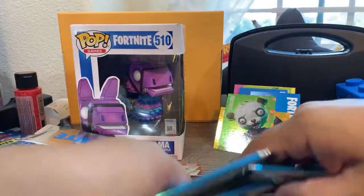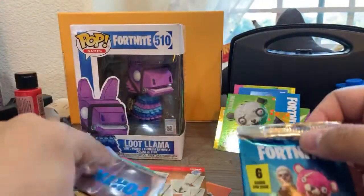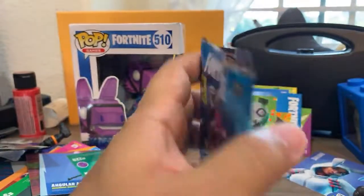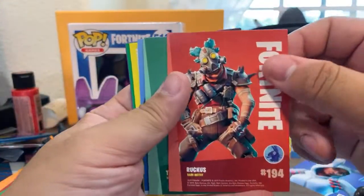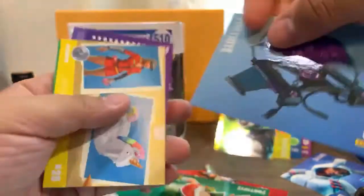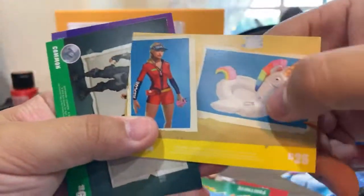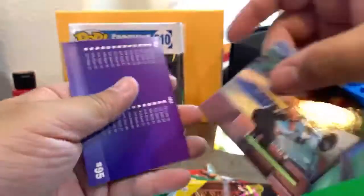And we have Spooky Team Leader — not Cuddle Team Leader, but Spooky Team Leader. Awesome card! I wish we had more. Maybe that was in a special silver pack. It turns out it's not one per four packs — there was only one in the whole box, so it must be one per twelve packs. That's messed up. This one looks like Ruckus from Borderlands. Here's Tinsel Toes for Christmas, and this glider — Dark Glyph — it's like a black hole. I like this back piece with Sledgehammer.